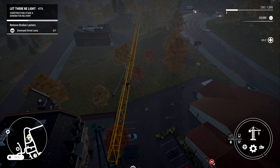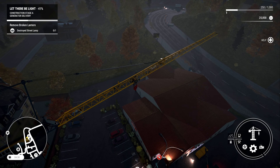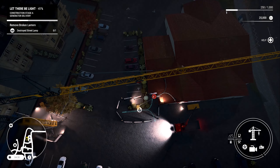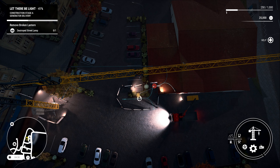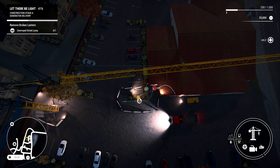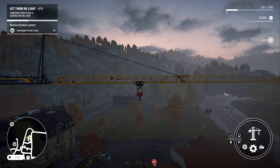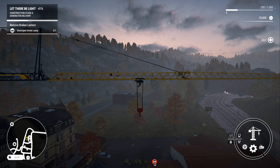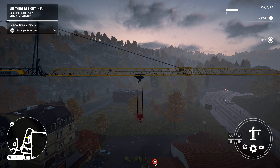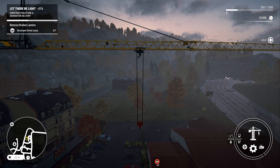If anyone out there has actually been up a tower crane, do let me know in the comments what it's like. So we're going to swing this round — that's quite rapid. We can just about see where our kind of target reticle is — right down there. Let's drop the crane hook. Apologies for anyone if I'm using the wrong terminology — I'm sure I'm going to get told off at some point, but it's all part of the learning experience.